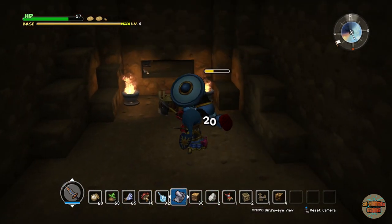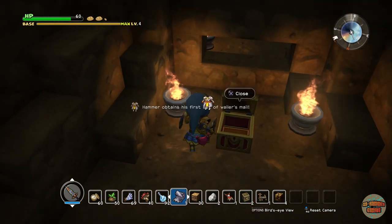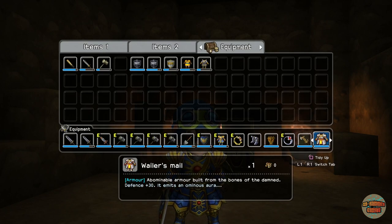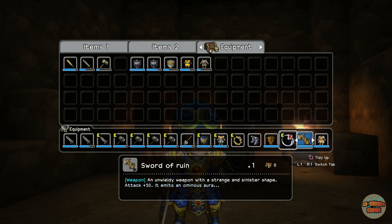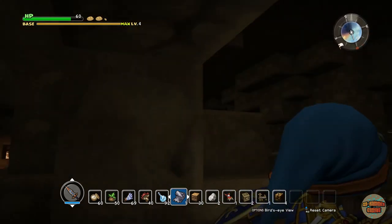Why do you keep hitting me with them? I'm out of practice. What's in this one? Set a Whaler's Mail. Again it emits an ominous aura. That ominous aura is really off-putting, because it's the same as the auroral, but I take no poison, no lava. I'm definitely going to have to have a look-up.